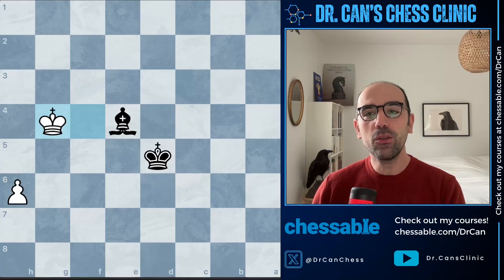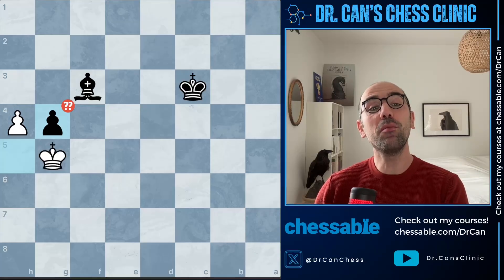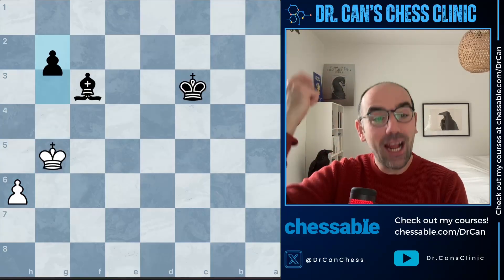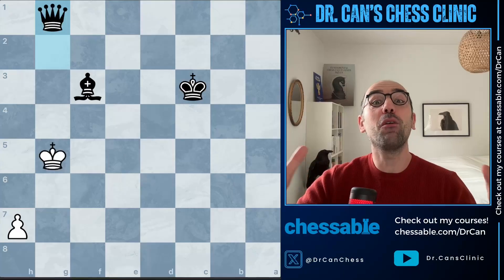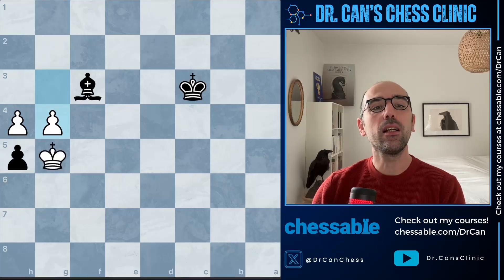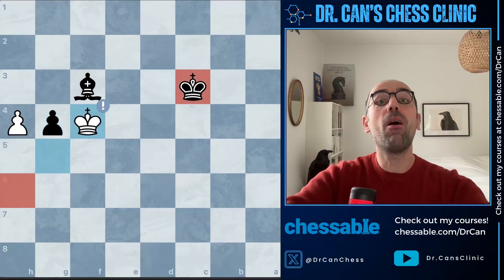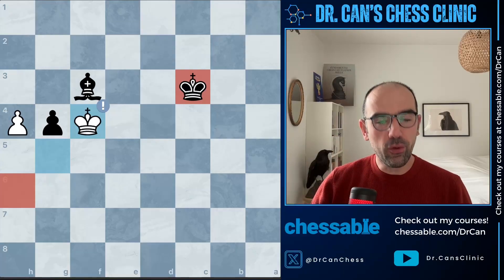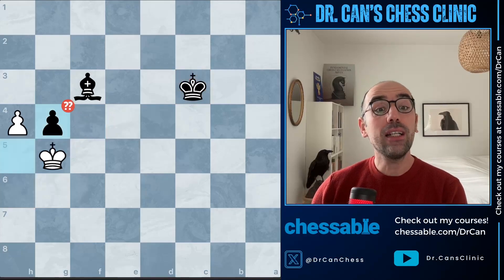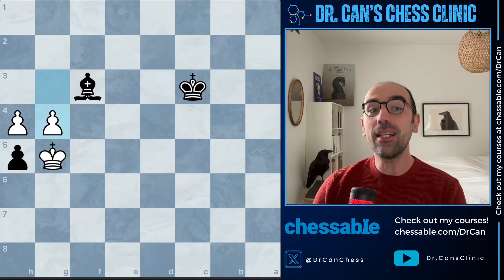Many players only look at h5 — which is a blunder, and of course you're queening first with check and win as black. But it takes a strong player to also give choices to their opponent. Actively search for ways for the opponent to spoil the party for you. Human cognition, wishful thinking, confirmation bias — we seek evidence from the world that confirms our beliefs at all times, and that's a perfect blunder explained by that process.